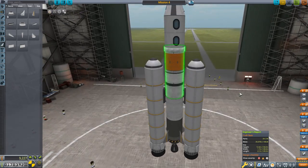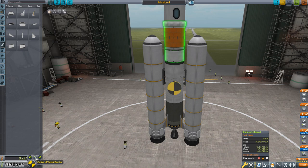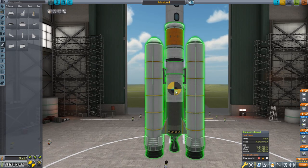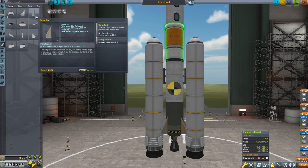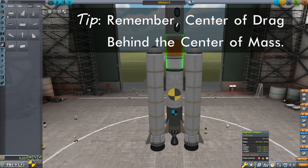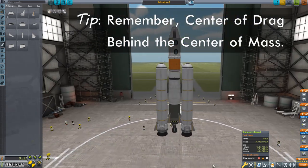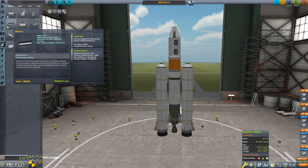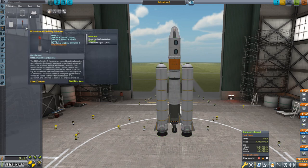Positioning the boosters so they look better — and of course we need to check stability. The center of lift is just barely below the center of mass, and I don't like that. We'll fix this with some basic tail fins. Now the center of lift is comfortably behind the center of mass. We have 28 of our 30-part limit used. I also unlocked a new part at the General Construction node — the TT-18A launch stability enhancer. I can put two of them on.